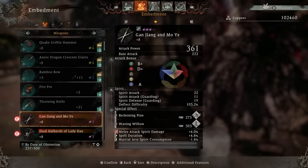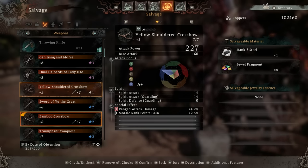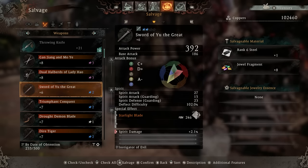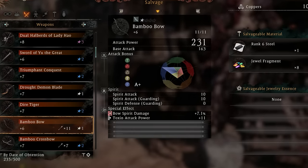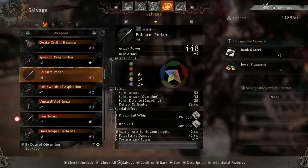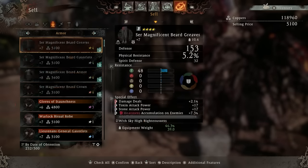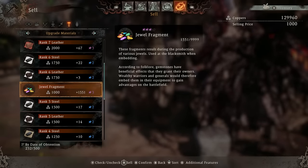The other best way to get upgrade materials is to salvage gear you're not going to use. If I salvage this plus six bamboo crossbow, you can see it gives me one rank six steel. If I check that crossbow and this rank five crossbow and salvage them, I get one piece of upgrade material per salvage. This is why it's so important to salvage your gear instead of selling it. For example, this polearm sells for 8,000 copper, but if I salvage it, I actually get 11 jewel fragments plus the rank six steel material. Selling those 11 jewel fragments at 1,000 each gives me 11,000 — way more than the weapon would sell for. Never sell your gear again.